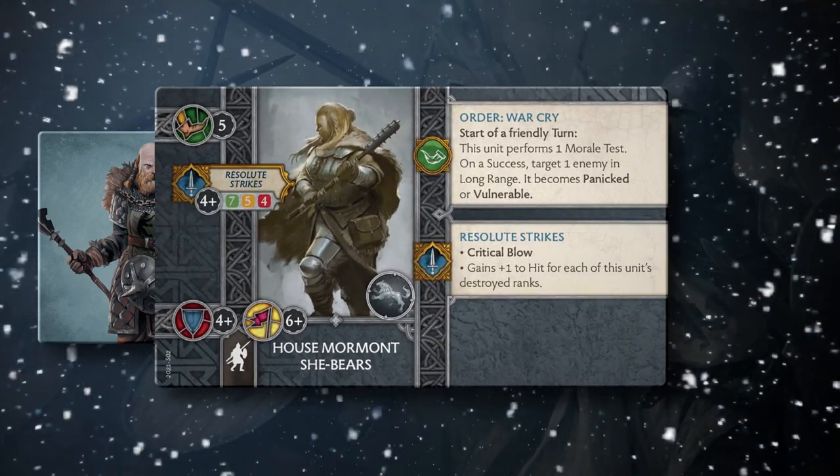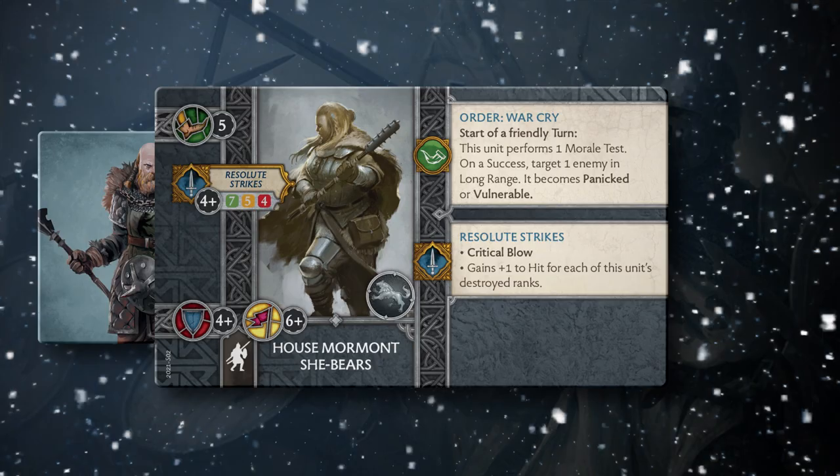The Mormont Bruisers drop from seven to six points, and the House Mormont She Bears see a War Cry change — from making a unit panicked and vulnerable, to panicked or vulnerable.